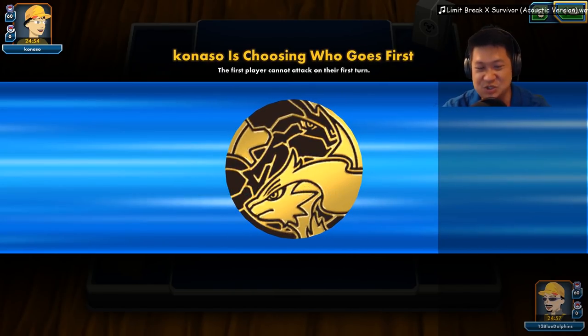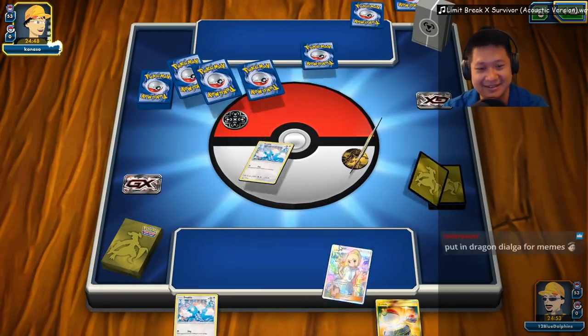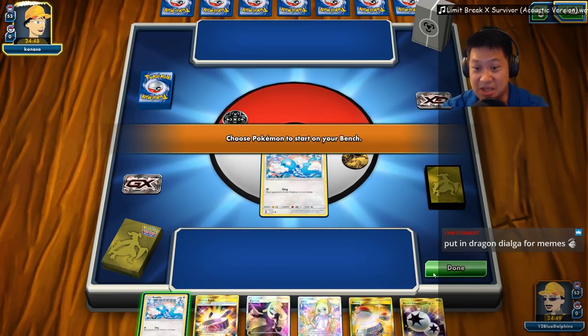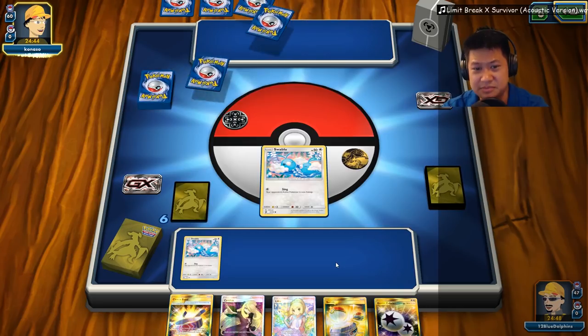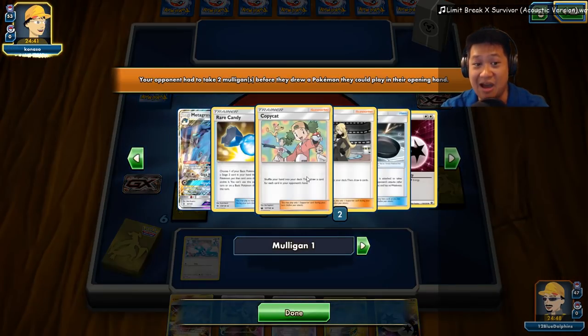Let's play 'Lever Break X Survivor' from Dragon Ball Super — this might be my cover of it. Thank you for the follow, Big Scrap. Alright, how are you guys doing this Saturday morning? Swap loose — all up front! Okay, so now we gotta fill up our bench, evolve our Pokémon, and we got Lily up front too. Metagross can't hurt me — it can't hurt me!